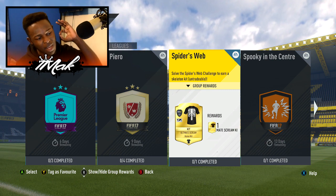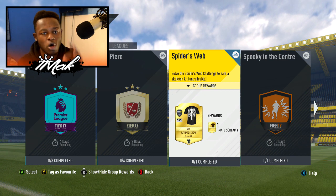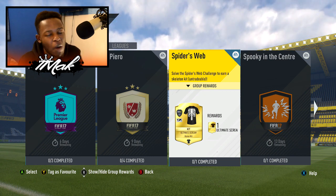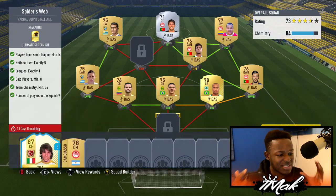Since I haven't done a lot of squad builder challenges on my channel, I'll start off with a bang by showing you a cheap squad and getting into it. As you can see, I'm on the spider web challenge and I've already built the squad. I'm just going to talk through it and tell you how I went about spending the least coins possible. You should be able to see my team on the screen now — I can easily submit it, complete it, and get the kit.